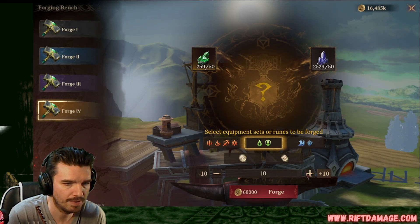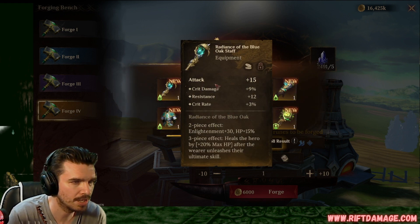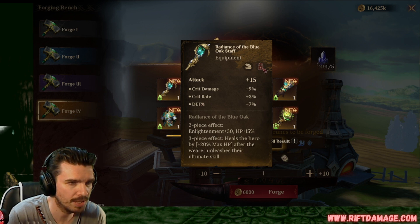Oh, clicked out of it. My bad. Dang. You're messing up the Smithy Saturdays, Josh. Don't do that. Crit damage, resistance, and crit rate. We like that. Crit rate, crit damage, and defense. We like that one a lot too. Percentage based.